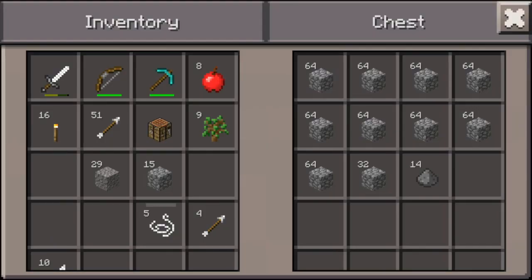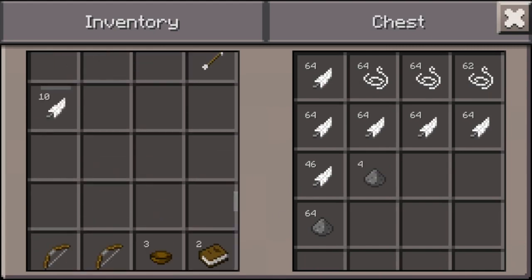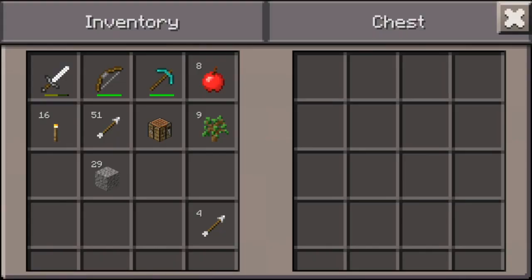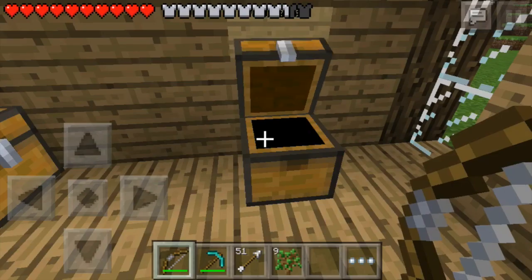Wait, wrong box, wrong box. I feel like an idiot. Cobblestone goes in here, and mob loot goes in here. Look at all these feathers and string we have. It's unfortunate we can't really use it all, but whatever. In the miscellaneous, I'll just toss away the other stuff that I don't need, such as the bowls, books, doors. I don't even know why they give out doors in a nether reactor — that's like stupid.